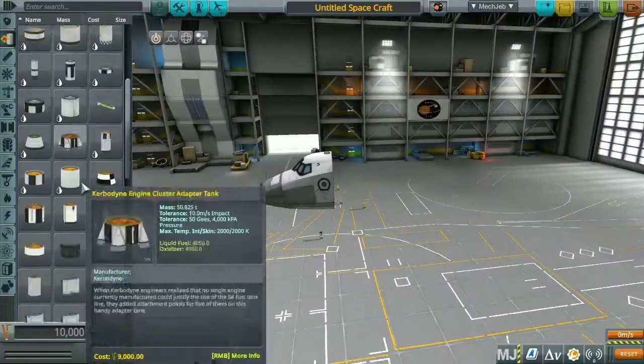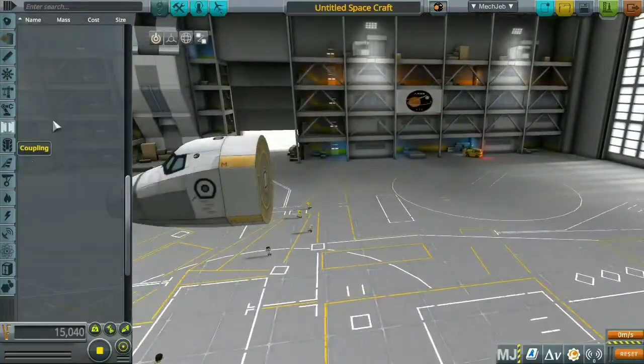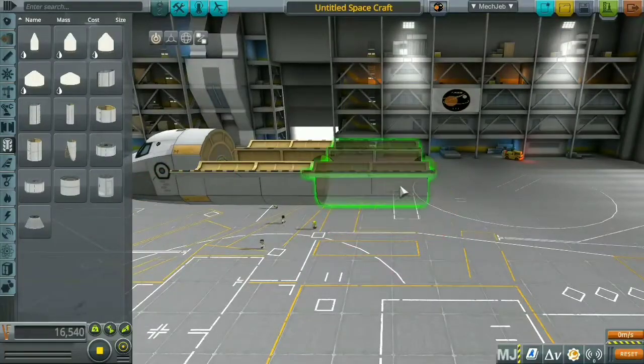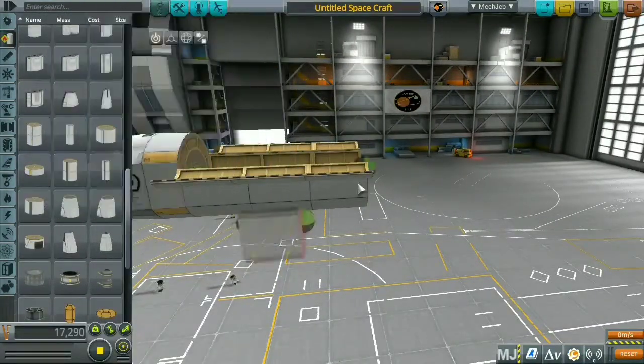I'm going to be launching the space station core inside this space shuttle that I'm building. A lot of you already know how to build a space shuttle — some of you probably have mods for space shuttle parts — but I'm going with the stock space shuttle stuff.